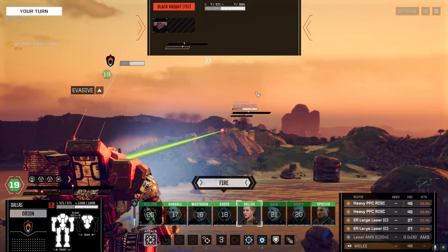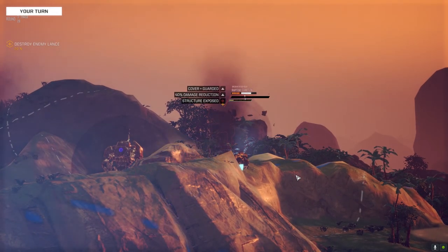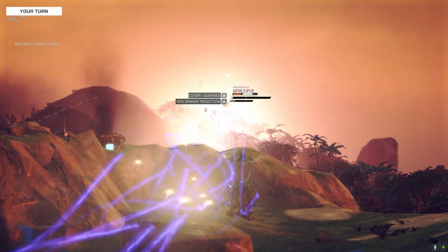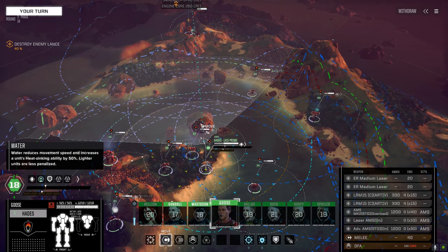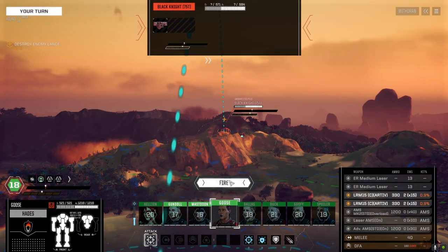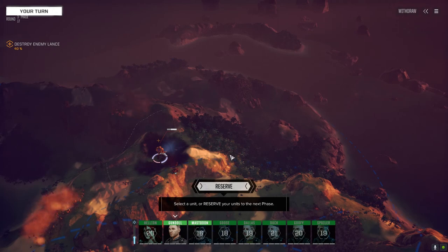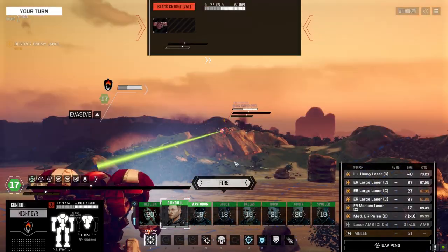I don't know — do I make this a fair fight and not shoot this guy in the back? Well, I can't really hit him anyway so I might as well shoot this other guy. You know your job — just make sure everybody's in the red circle. That's all you've got to do: lob some missiles every once in a while. I don't know where that AMS came from — maybe it was the Raptor that had an AMS. Laser vomit — that's really good laser vomit!